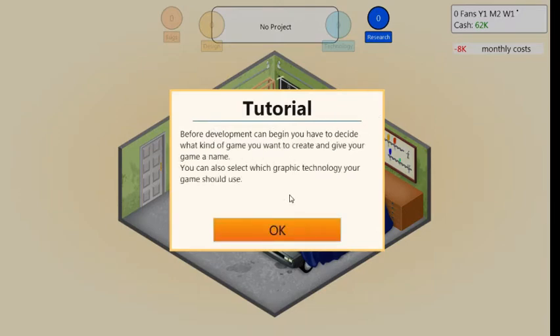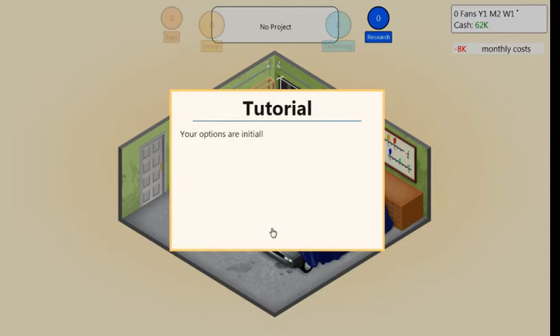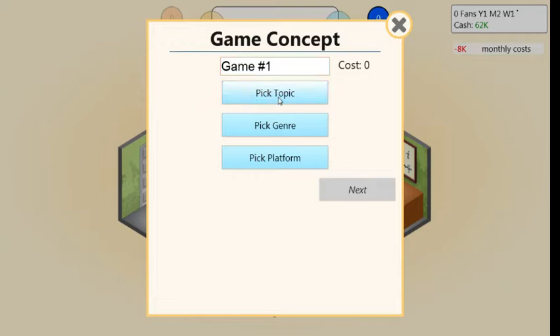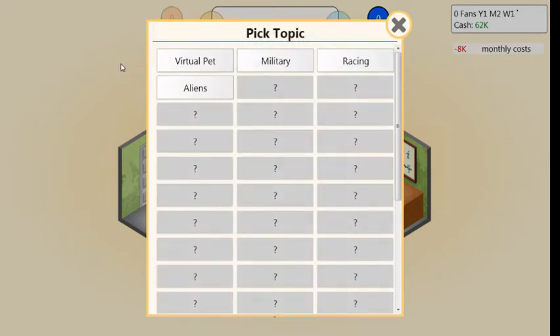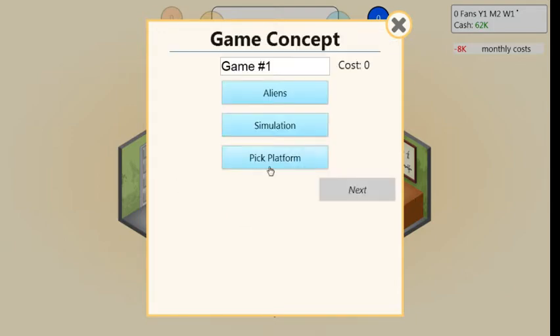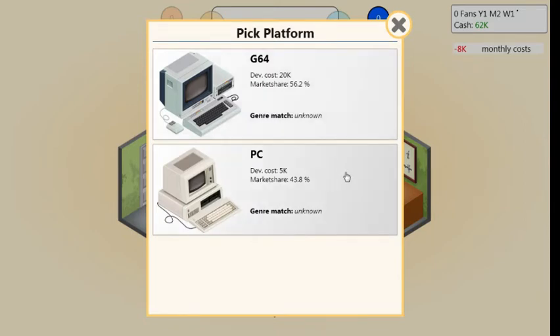Before I begin, you have to decide what kind of game you want to create and give your game a name. I'm doing this blind — I have no idea what I'm doing, but we will learn together. Okay, game one. Pick a topic: virtual pet, military, racing, and aliens. Let's go aliens. Genre — let's go simulation, actually. Platform — I'm going to go with the PC because the dev cost is much cheaper, and the market share isn't that much different.